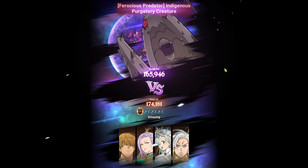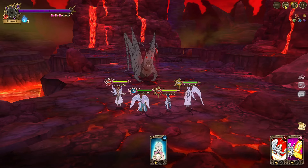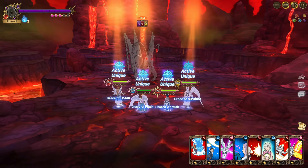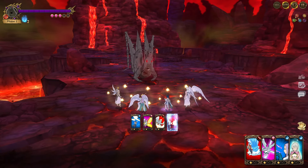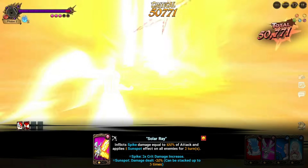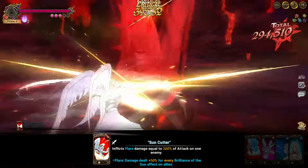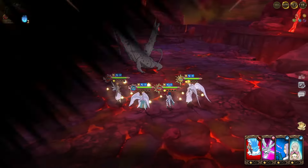We are loading into the Indigenous Purgatory Creature. I'm going to turn on auto and just talk through how the team works. The whole idea is we have a lot of cleanse, a lot of damage. With this boss, if you do not kill within each turn he will debuff you, and he also has a stance card which is kind of annoying. But with this setup we can easily auto through it — and we actually one-turn phase one right there with My L.